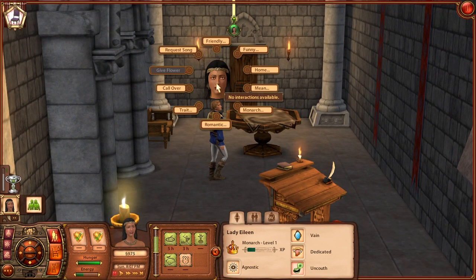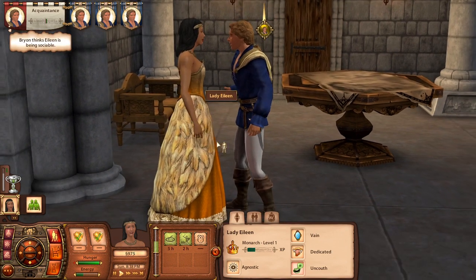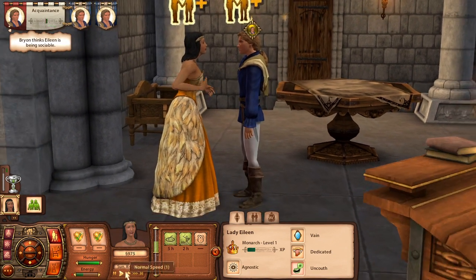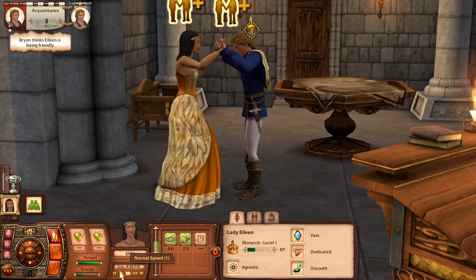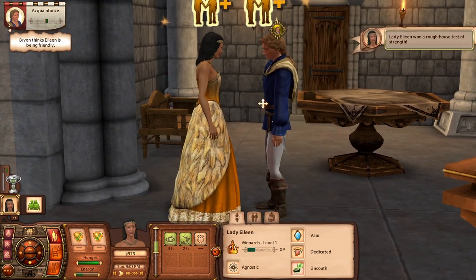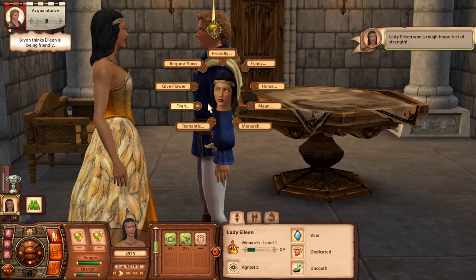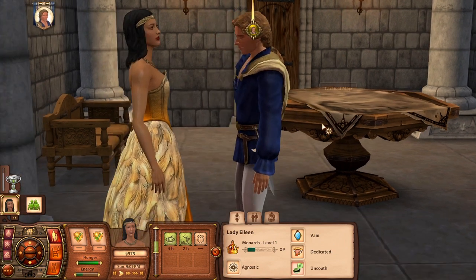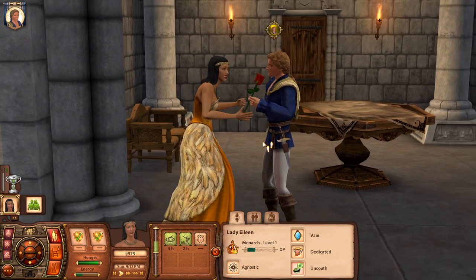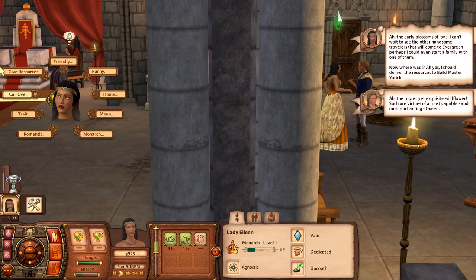If he would stop moving around — let's chat with him, a friendly interaction. We'll wait to see if we get the option to give a flower. Wow, Elene won a rough house test of strength! Well, he does play the lute — it's not a guitar, it's a lute — so he probably doesn't get out much. He appreciated the wildflower! Now we've got to go give the resources to Yorick.